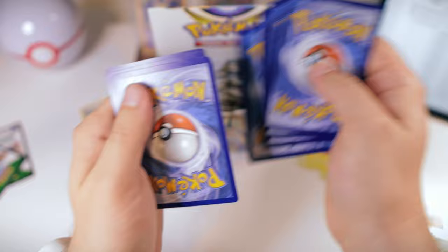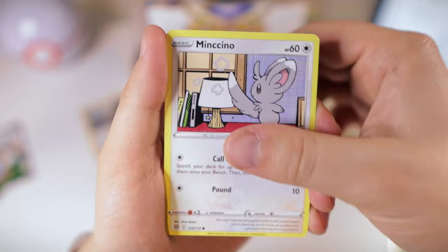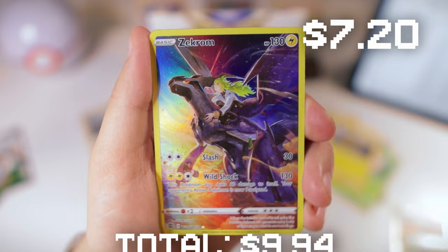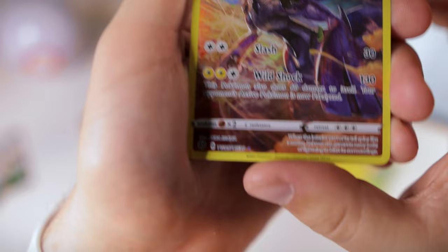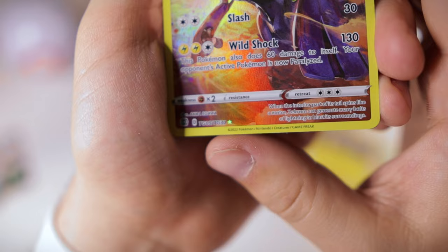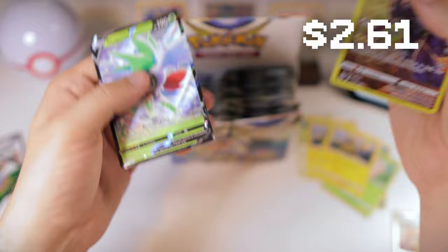Ultra Ball, Vibrava, Tropius, Mincino, Baltoy, Snorunt, Nosepass, Milcery — ooh, nice! This is in the reverse holo spot. We got the Zekrom Character Rare. That's pretty. I will take that. I believe this is a Secret Rare — or it's like a subset. It's 5 of 30, TG. Don't know what that stands for, but nice — our first good hit! Let's go! And a Shaman V. Definitely more excited about the Zekrom.